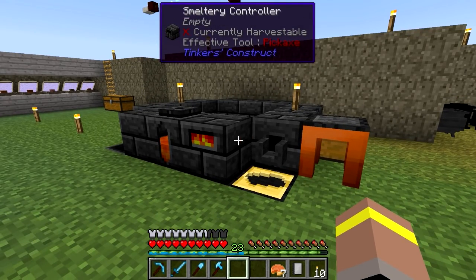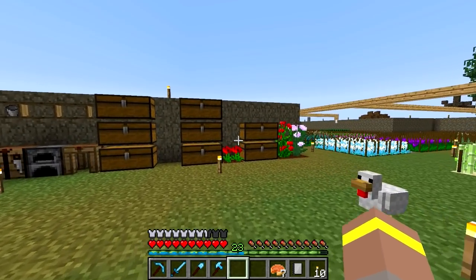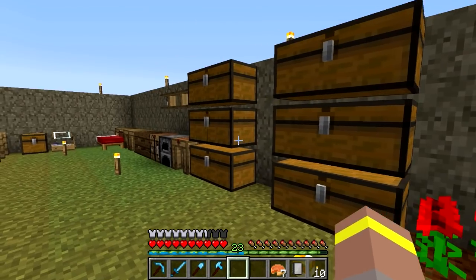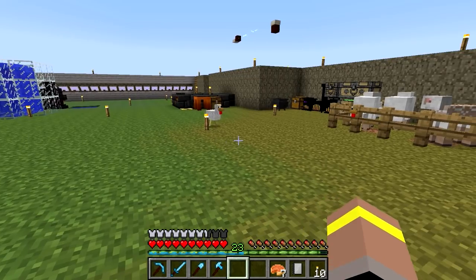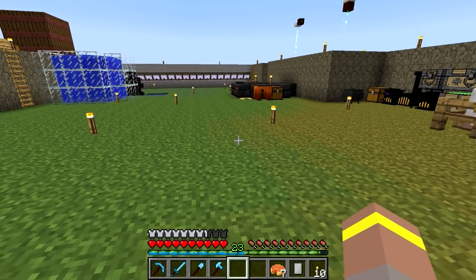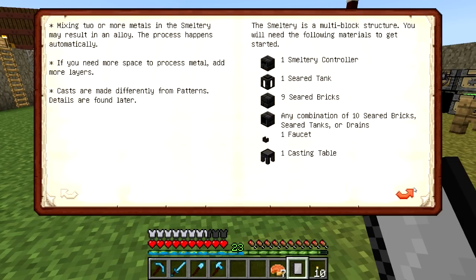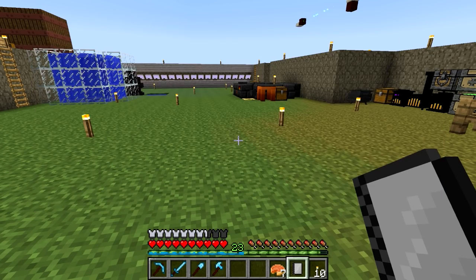So let's go and make ourselves a little bit of alumite. It's actually been so long since I've made alumite that I've pretty much forgot the recipe for it. I know it needs aluminium, I know it needs obsidian. I think it might be iron or tin, but let's have a look. So we're going to need aluminium - yeah, iron and obsidian. We need five aluminium, two iron and two obsidian.